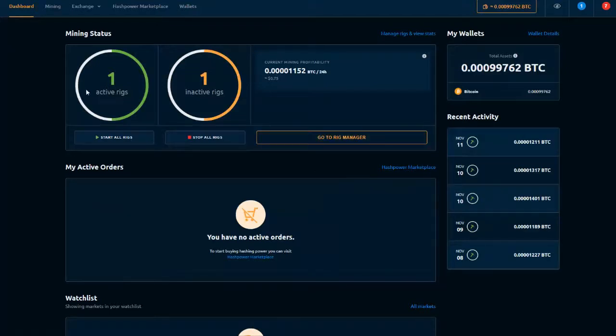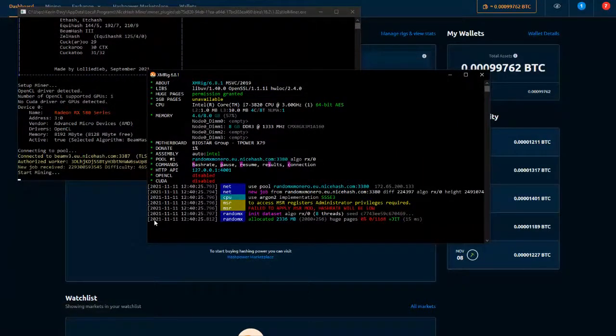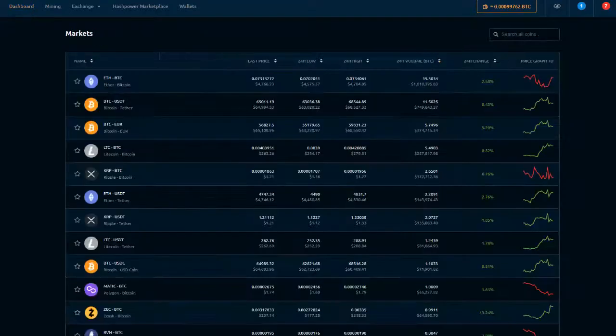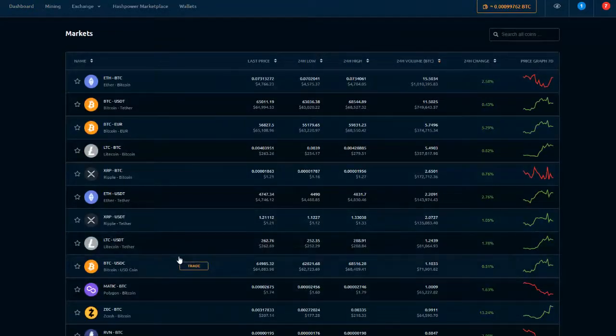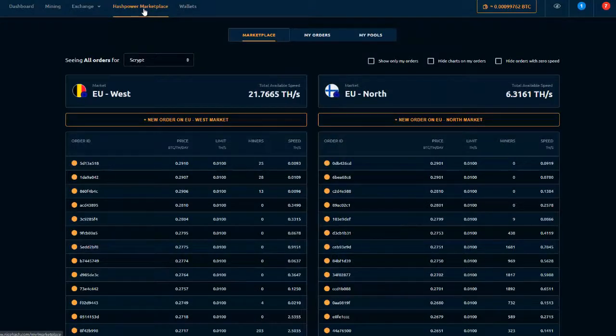Here I am at the interface after logging in. You can see the dashboard with my active and inactive rigs — I can start all my rigs right from here. The algorithms start to spit out on my screen as I begin to mine. You can see recent activity on the right-hand side showing your Bitcoin coming through and deliveries being made. The Bitcoin has to reach 0.001 before you can withdraw it, but you can move it into your wallet and then into your crypto portfolio from the exchange. You can also see different Bitcoin market prices, and this leverages a hash power marketplace which is what my computer contributes toward when getting payouts.